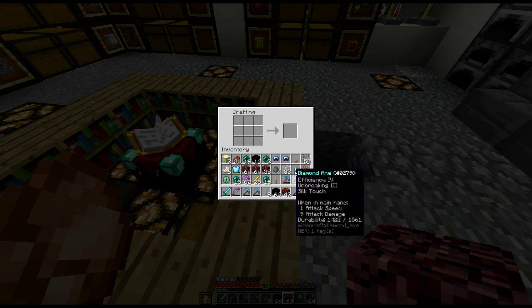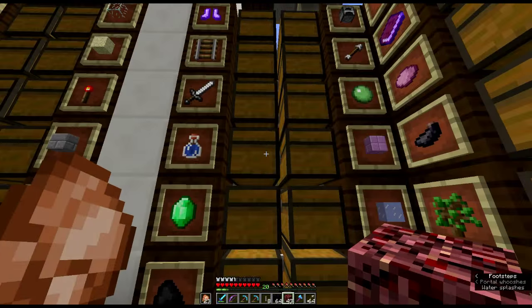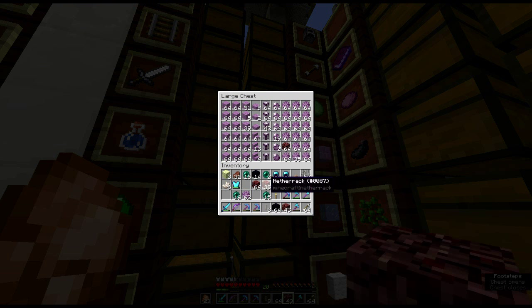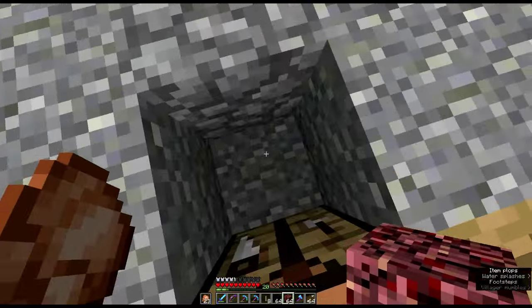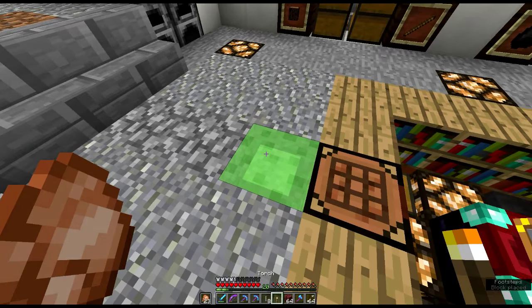They've also changed the recipe for the end crystals. It's no longer killing skeleton horses - if you do that you get nothing. But if you take some glass, an eye of ender and put that in there, that's the recipe for an end crystal, but you only get one sadly. We need four or more to actually spawn the dragon, so we won't be doing that again today. They've changed the dragon spawn animation slightly as well, which is pretty cool.